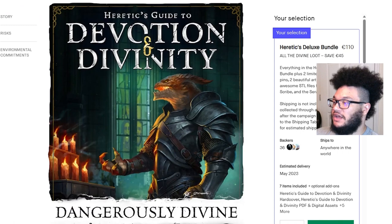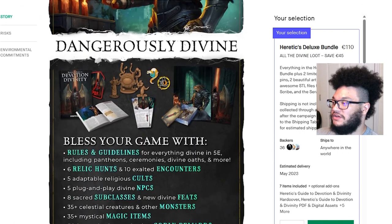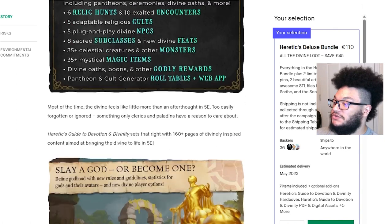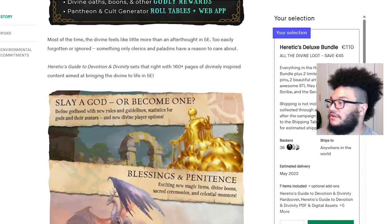Looking at the story page for Heretic's Guide, right away I love the art they used. 'Dangerously divine.' Bless your game with rules and guidelines for everything divine in 5e, including pantheons, ceremonies, divine oaths, and more. Six relic hunts and ten exalted encounters, five adaptable religious cults, five plug-and-play divine NPCs, eight sacred subclasses and new divine feats, 35-plus celestial creatures and other monsters, 35-plus mystical magic items, divine oaths, boons, and other godly rewards, plus a pantheon and cult generator with roll tables and a web app. Most of the time the divine feels like an afterthought in 5e — too easily forgotten, something only clerics and paladins care about. Heretic's Guide sets that right with 160-plus pages of divinely inspired content aimed at bringing the divine to life in 5e.